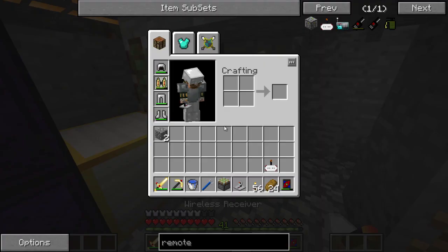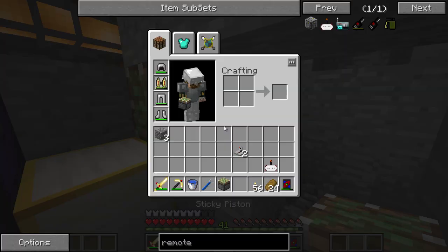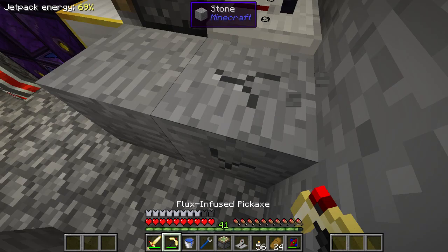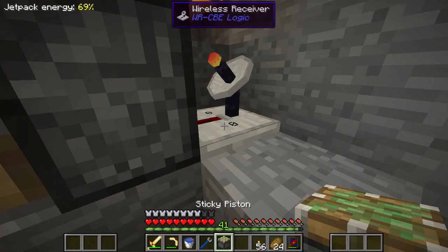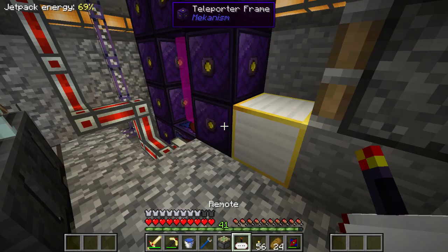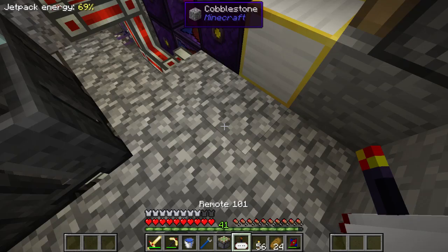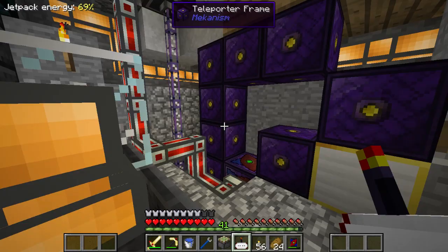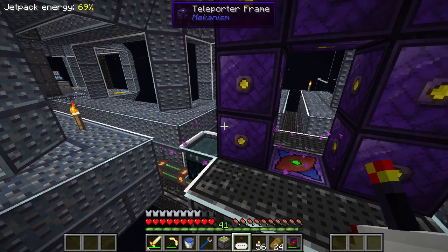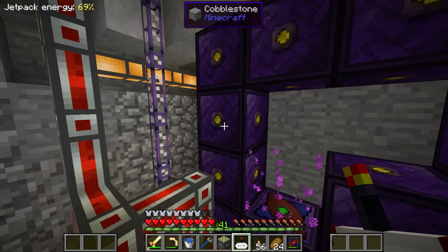Those are our bare components ready — really simple, not too difficult. Now let's set a code. I'm going to hide this out of the way so it's not visible on video, and I'll change the code directly after the episode so nobody from the server can find it. For this episode I'll use 101. I'll shift right-click the remote to set it to 101 — hold right click to disable the portal, right click again to enable it. If I walk into the portal now, it teleports us back. Absolutely fantastic!